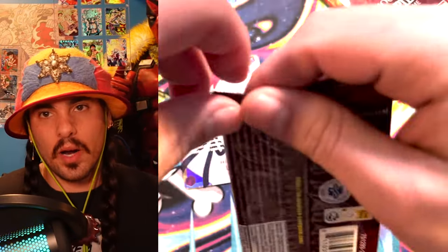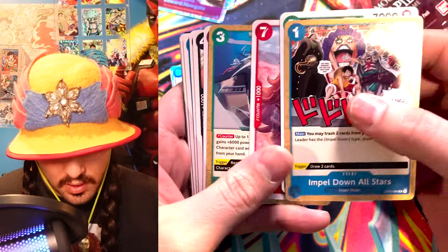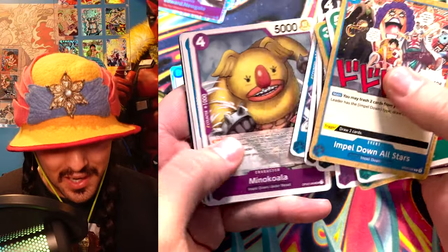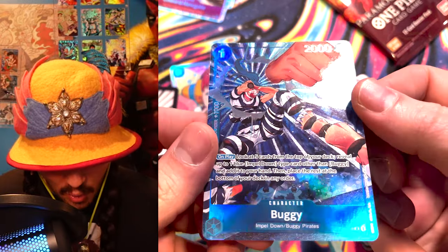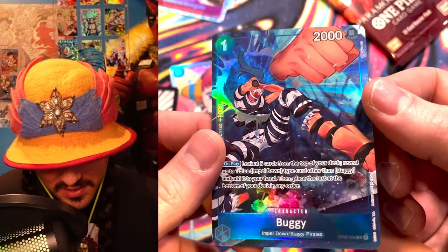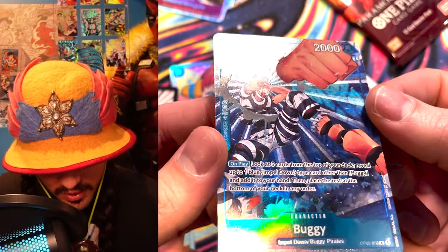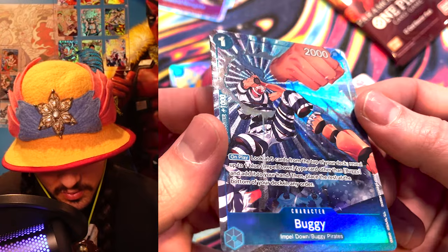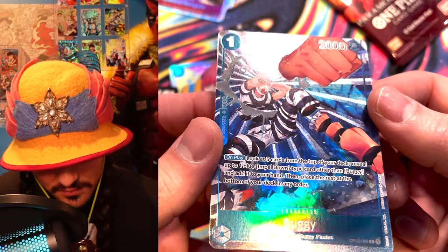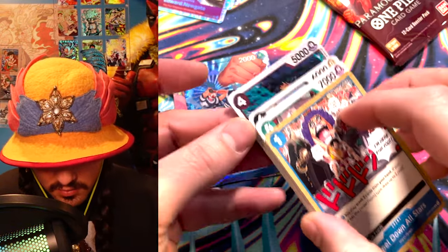We pulled a secret rare — a first secret rare of One Piece card game set two. I don't know if that means we can't get an Ace in this box — I would have loved it. Ace, where is Ace? Buggy! I think this card is gorgeous. This and Ace I think are the best looking alt arts in this set — the way that the light just blasts off. I need to figure this out because I'm working on figuring out some new texture patterns to play with light and I feel like I've had some breakthroughs. It's so shiny and beautiful. Buggy, thank you gozaimasu.